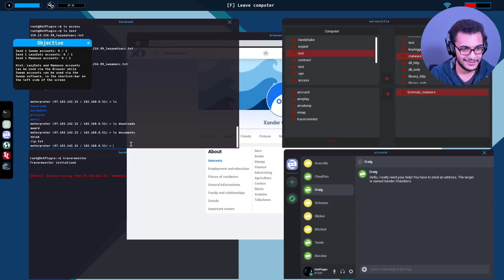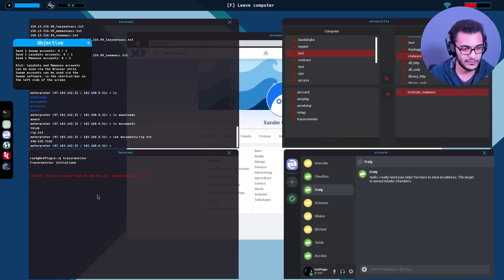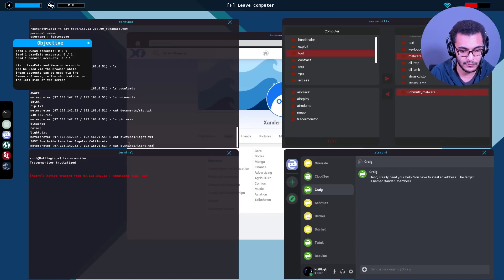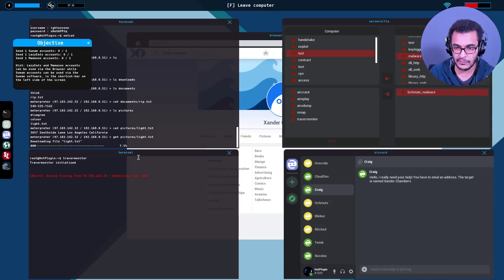I'm getting really sloppy - probably from lack of sleep. That's probably rip.txt in documents. Cat documents/rip.txt - is that an address? No, that's a phone number. So I need to identify the right file type. Pictures - light.txt - that's the address. Using the previous command: get pictures/light.txt, then send the address to Craig. The timer almost got us last time when I was lasing around.